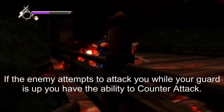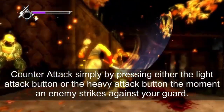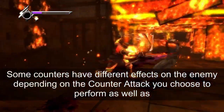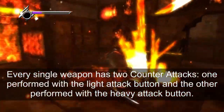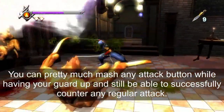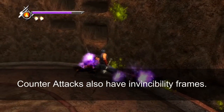If an enemy attempts to attack you while your guard is up, you have the ability to counter attack. Simply press either the light attack or heavy attack button the moment an enemy tries to strike with your guard up. Some counters have different effects on the enemy depending on the counter attack and weapon used. Every single weapon has two counter attacks. You can pretty much mash any attack button while guarding and still successfully counter any regular attack; however, unblockable attacks cannot be countered. Counter attacks also have invincibility frames.